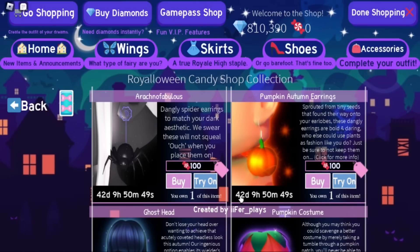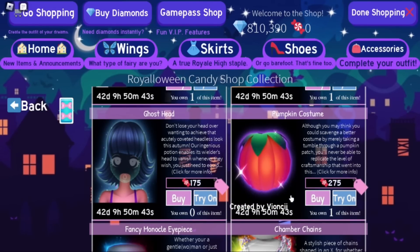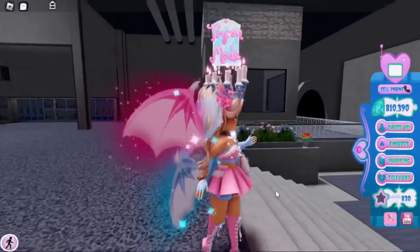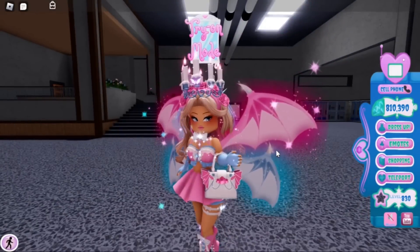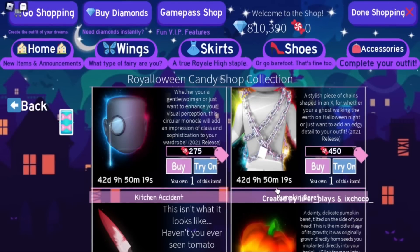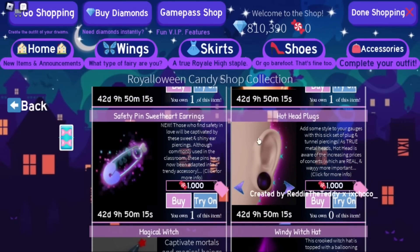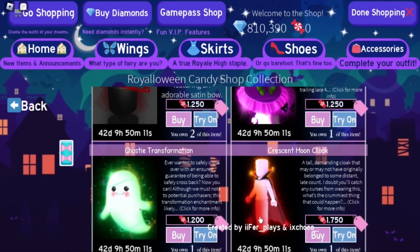There are also new items in the candy shop compared to previous years. For example, the ghost head is a new item — though it looks a little bugged. We also have the Hot Head Plugs, which have a few toggles and are really cute.